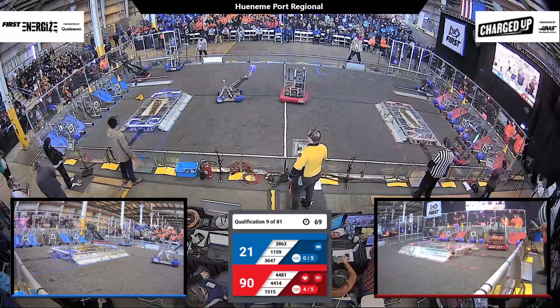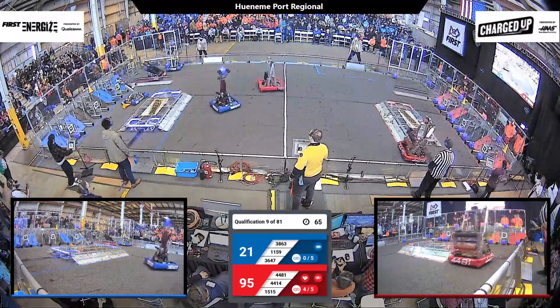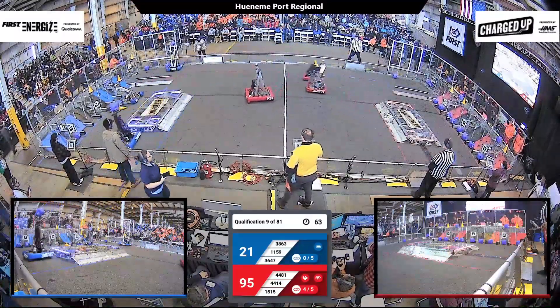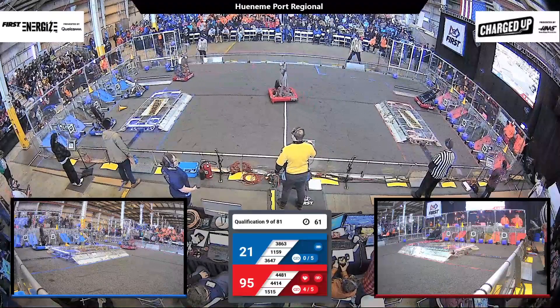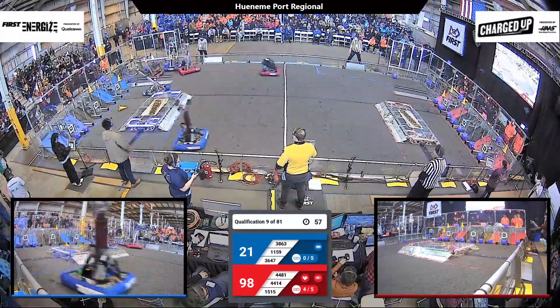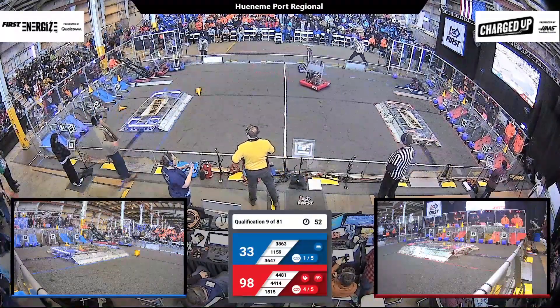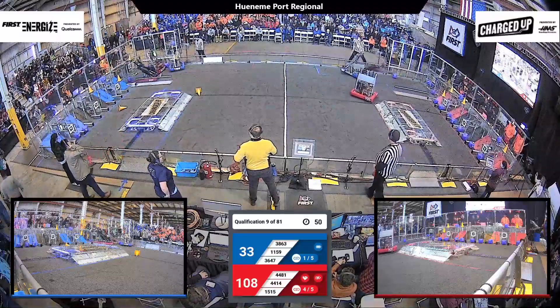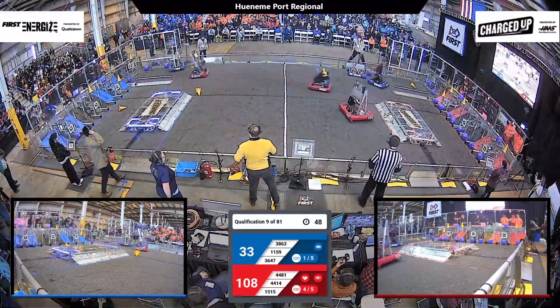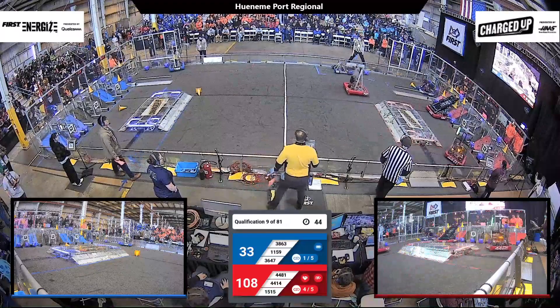44-15 playing some defense on Panther Robotics, but Panther Robotics break away as they're getting ready to score a cube in their outer grid. 44-15 have a cone — they drop it and make their way back towards their loading zone. Very efficient scoring from that little tiny triangular machine. A hard hit on both blue alliance robots, looking a little bit like a traffic jam over there.